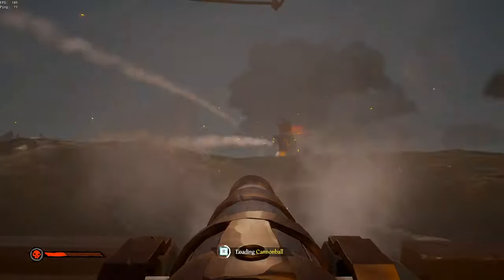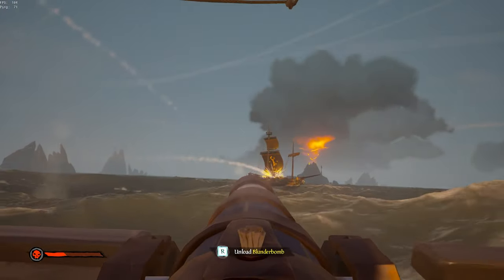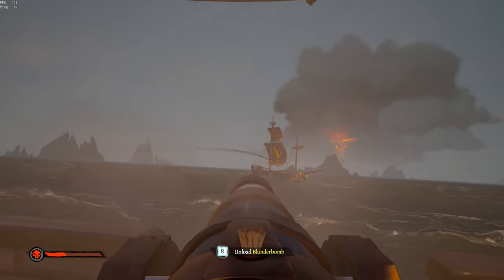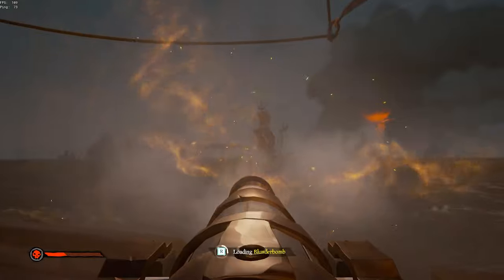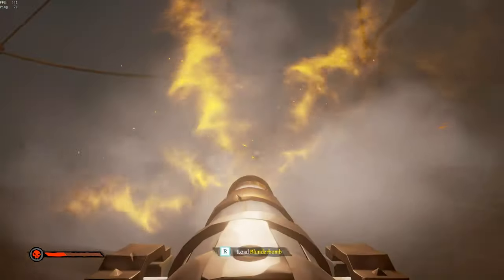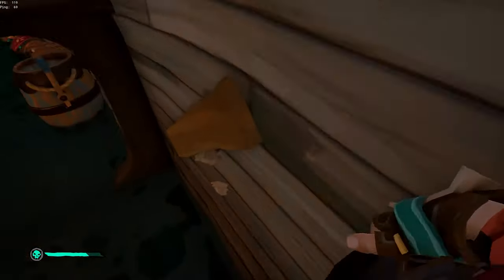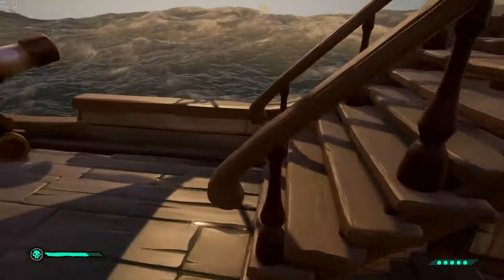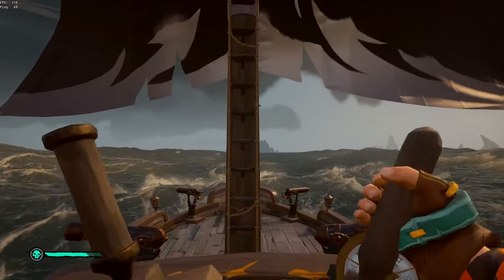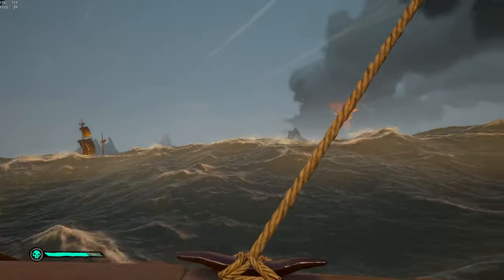One of the hardest things to get down pat is cannoning. You very rarely will be aiming at the target, but rather in front of or behind that target depending on the angle you take. A great way to judge your angle is to shoot your cannon to see the path and then adjust accordingly. Remember to wait out the wave and keep in mind that your ship's speed, the turns you take, as well as the enemy's, can all play a role in your cannon's trajectory.